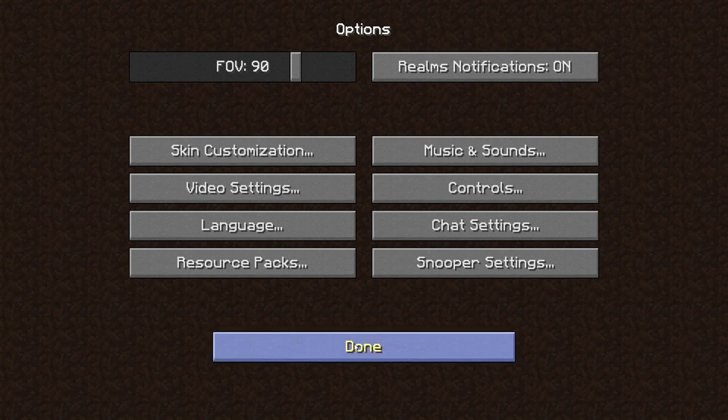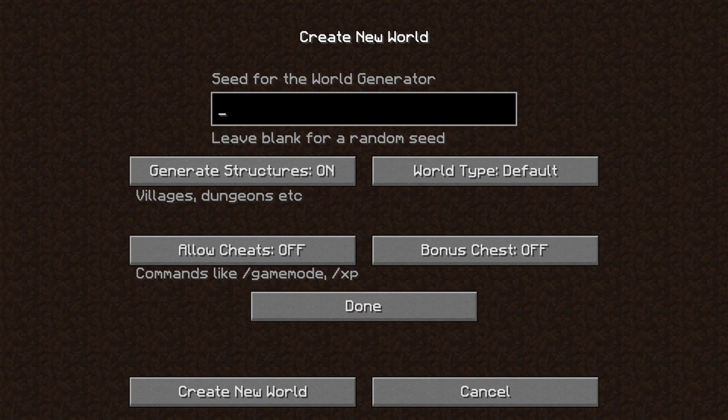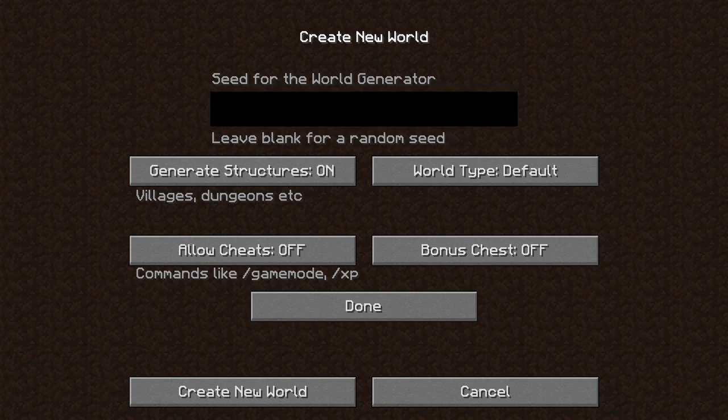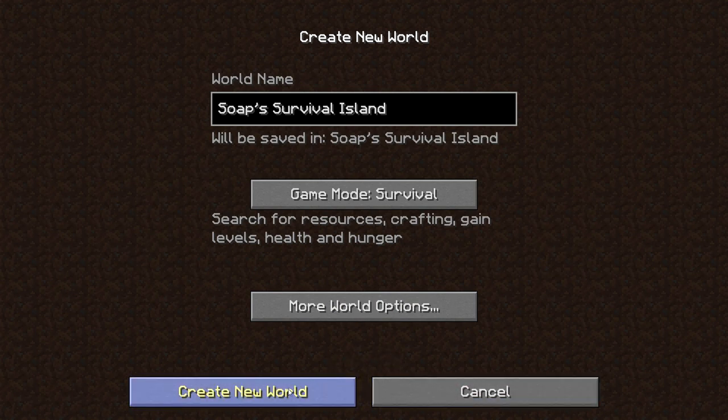We've got everything set. We're not going to do shaders yet — if we need to show off a build, we'll pull in the shaders. Let's go to single player and create a new world. We're going to call this Soap's Survival Island. I'm going to hide the seed from you. We'll have generate structures on, world type default, cheats allowed in case I need to show redstone close up, and no bonus chest.